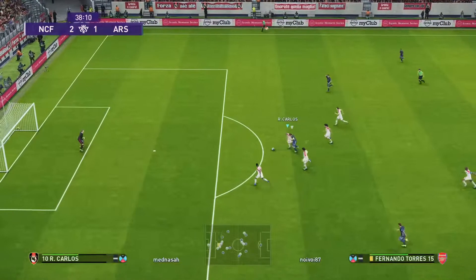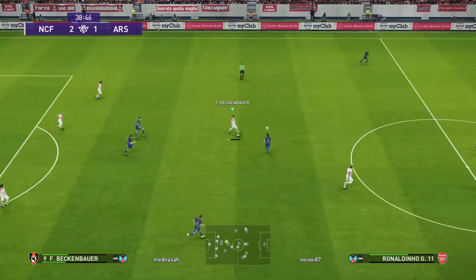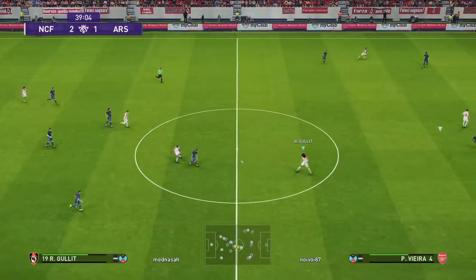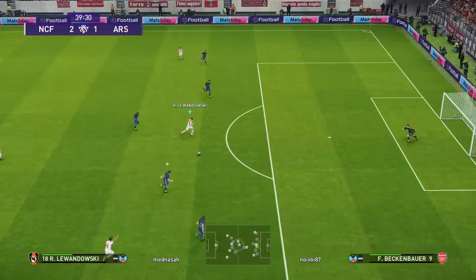To begin with, we start with the first typical scene in which the ball is captured in one's own half and the game is then immediately switched to the offense. Since Hulid has the instruction counter-target and the opponent was attacking with several players in our half, Hulid gets a lot of time and space and this is really deadly for the opponent.